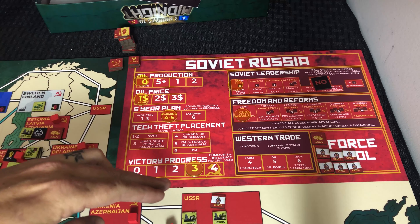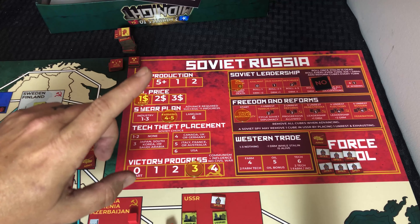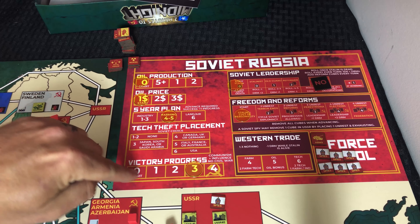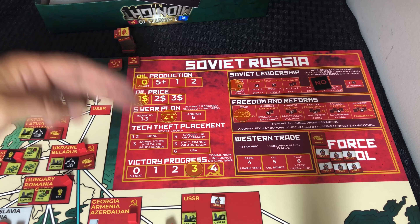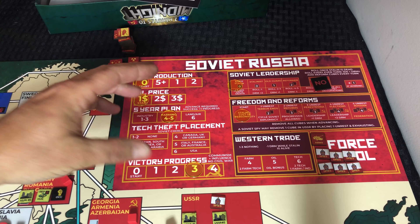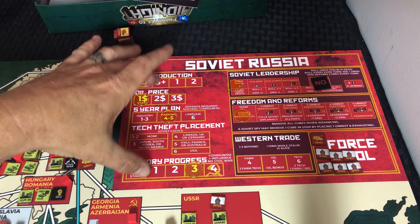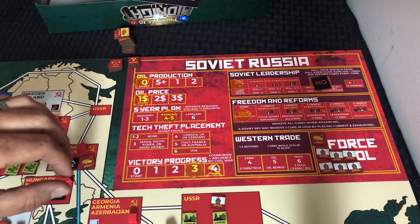Very quickly on the Soviet Union board — it is different from the US because they have other things going on. As a nice touch, they included a player aid of this board, because these tracks are printed onto the board itself, but the aid can be flipped upside-down so that it's correctly oriented for the player sitting on that side of the table. The US player sits on one side, the Soviet player on the other, and it orients correctly for each. I really like when they take steps like that.